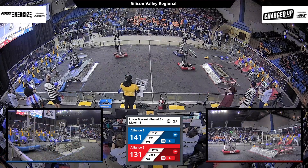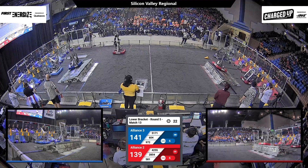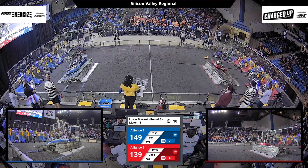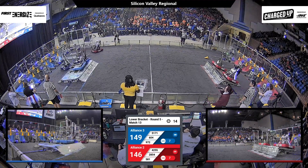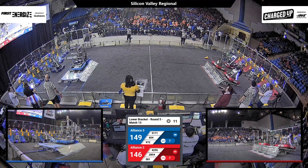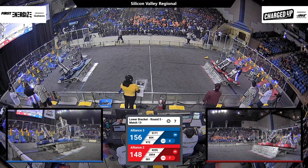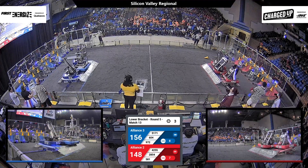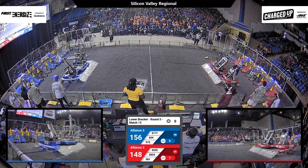Deus Ex Machina already patiently waiting at the charging station while their alliance partners try to get a final few game pieces scored. 20 seconds left, and 604 and Quicksilver are up onto the blue charging station, trying to move their alliance partners over without showing them off. Just over 10 seconds left, Blazing Bulldogs trying to get a last score in and then ease their way up onto the charging station. Both alliances have three robots on — rocking back and forth — and with three seconds left, both alliances get all three of their robots docked and engaged.